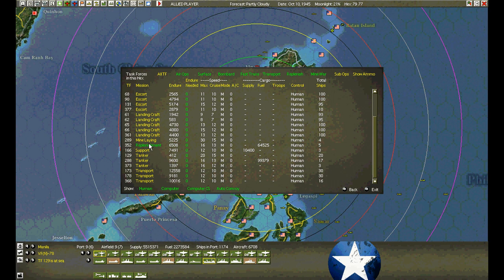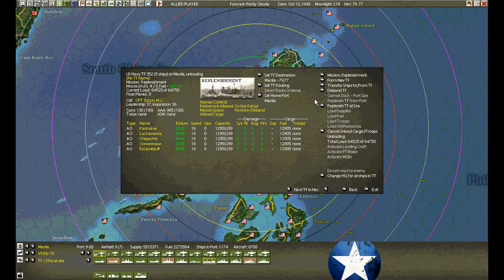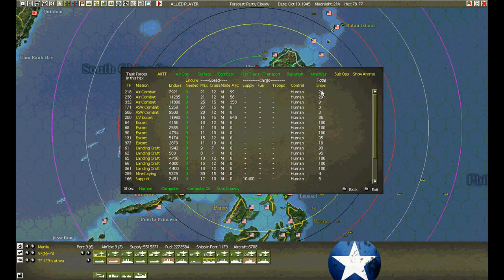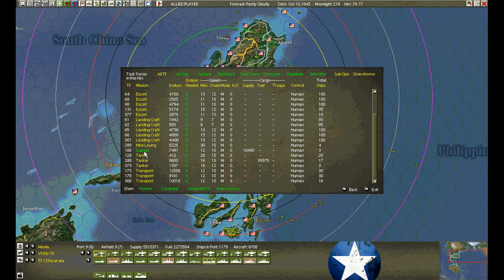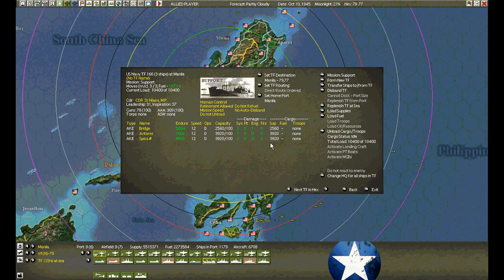And the last one — here's a replenishment group. Same idea, let's disband. A mine-laying group — not mine layers, I brought them over to use as escorts. Replenish at sea. They already did it by themselves. We have a support group here — the AKEs. We don't want to unload these guys, so let's replenish at sea — we'll suck fuel from those and drop these into the base.